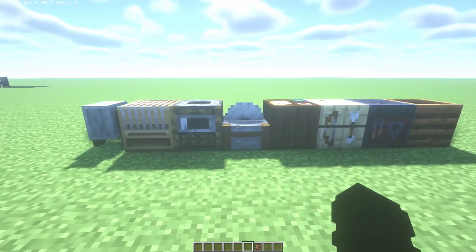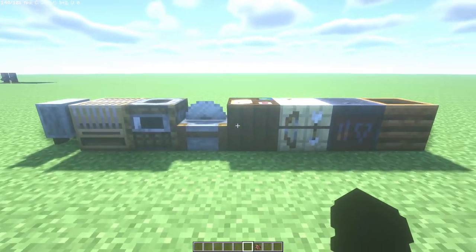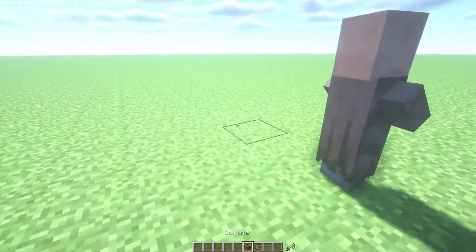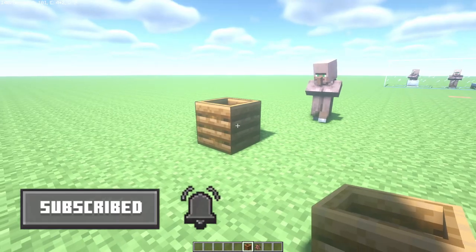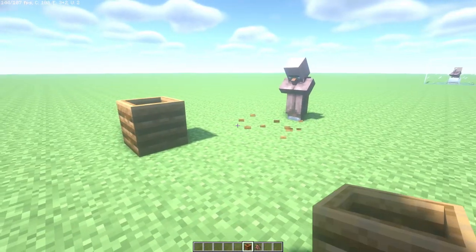The second way is using a composter or any job site block — a block that villagers can take a job from. I'm going to show you with the composter. If you have a villager without a job and you place a composter, the villager will go to it and take that job. Now you can move your villager as you want — just break the composter at the perfect time.